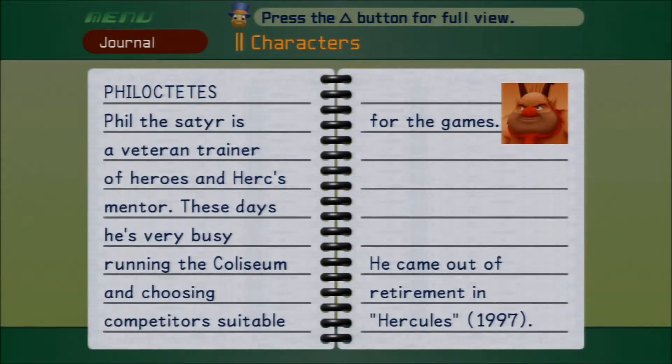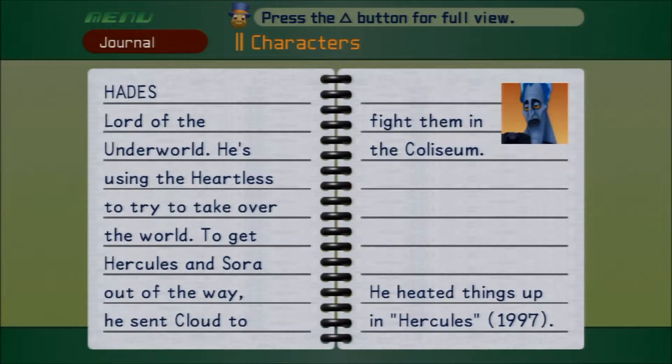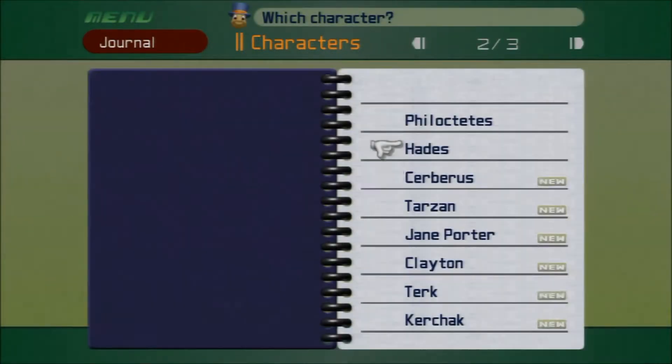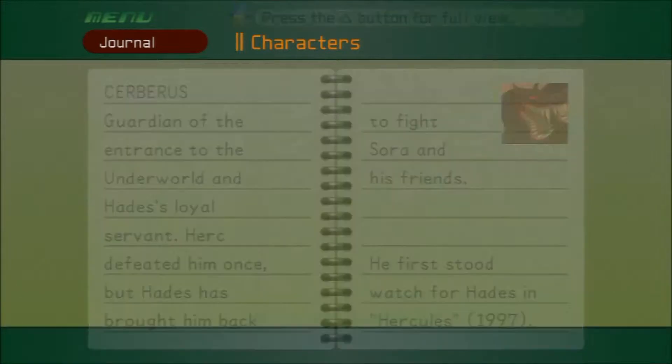Philoctetes — Phil the satyr is a veteran trainer of heroes and Herc's mentor. These days, he's very busy running the Coliseum and choosing competitors suitable for the games. Lord of the Underworld — he's using the Heartless to try to take over the world. To get Hercules and Sora out of the way, he sent Cloud to fight them in the Coliseum. Guardian of the entrance to the Underworld and Hades' loyal servant — Herc defeated him once, but Hades has brought him back to fight Sora and his friends.